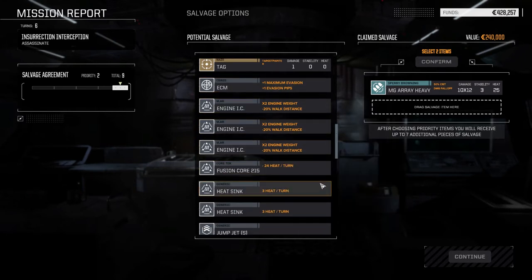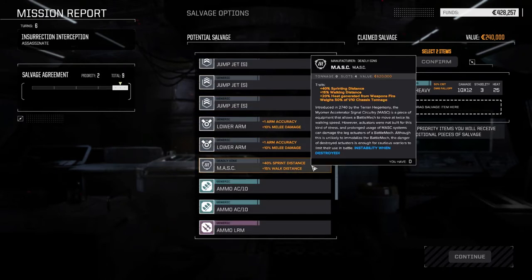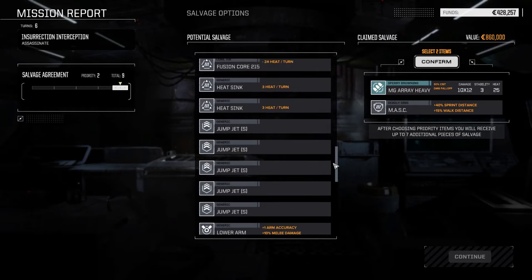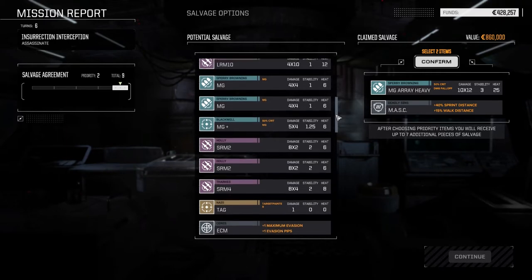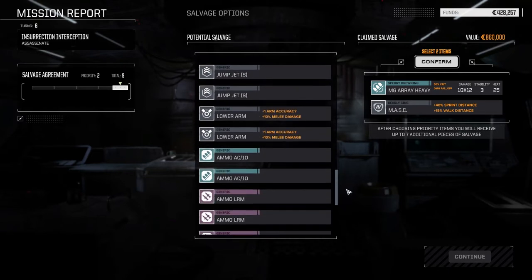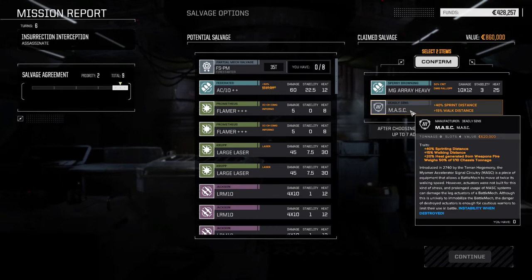We've got a mask - those are hard to come by. There's nothing immediately I need. The flamers would be nice, the engine would be nice, the fusion core ECM would be nice, but I don't need them right now. The heavy machine gun array I could put to use right away, and the mask I might not use immediately but I can definitely use it later on.